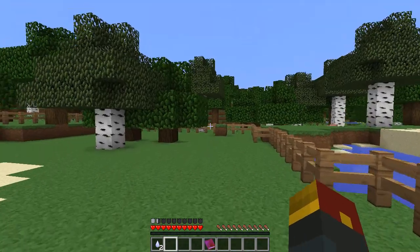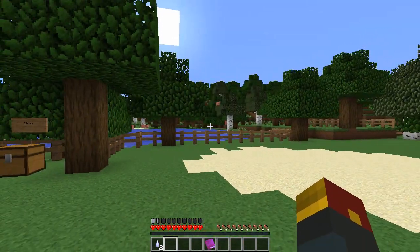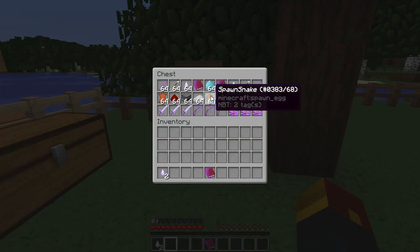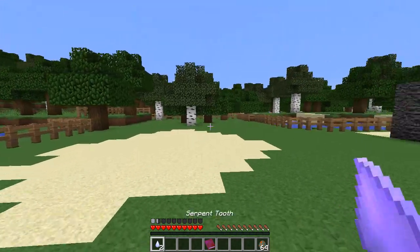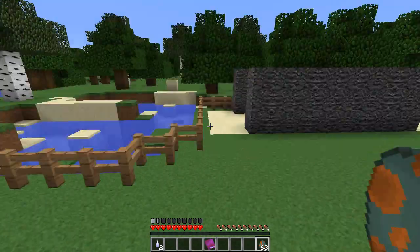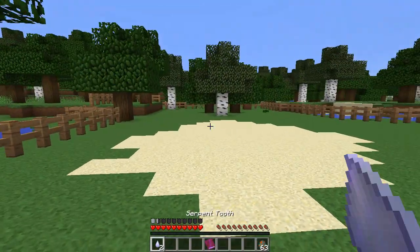Snakes themselves will just spawn throughout your world — slowly, as you explore, you will find snakes! In this instance we actually have ourselves an item that will bring us snakes, so we'll just grab that for the time being. And actually, that's pretty much it in terms of finding snakes — they'll eventually just appear on their own as you're exploring, as I said!